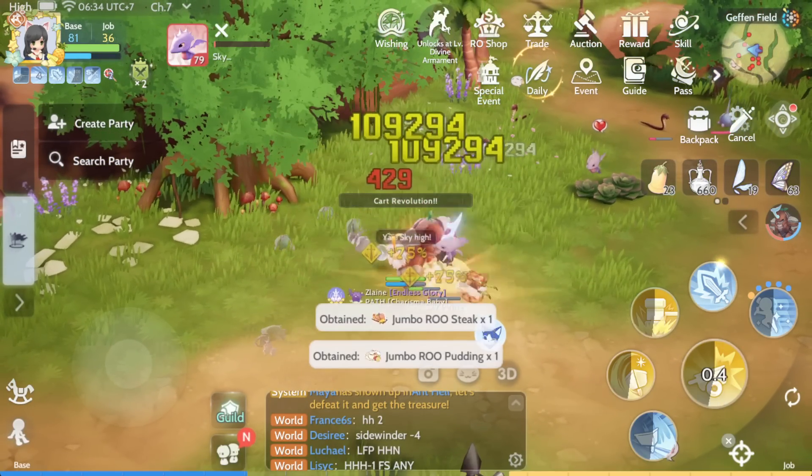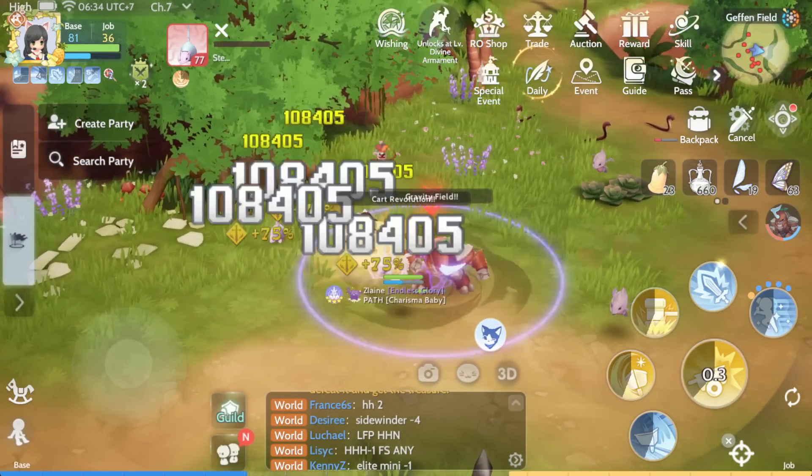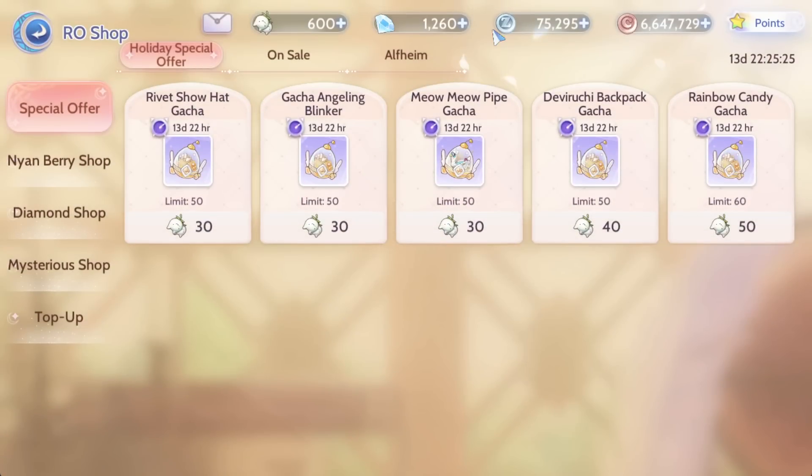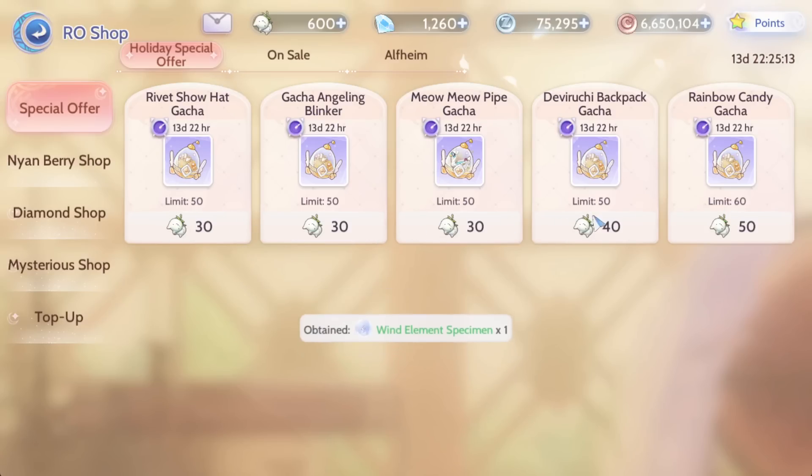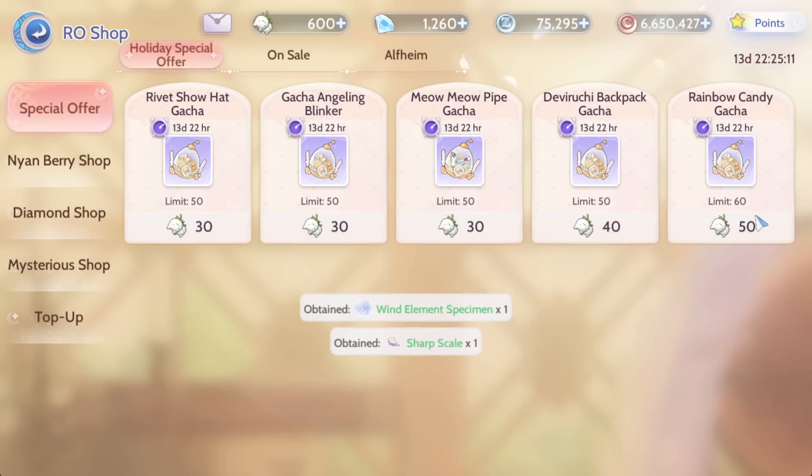Hello all and welcome to Zlaine's channel. In this video I'm going to talk about the RO shop new gacha holiday special offer. In the special offer there are five different gachas — some cost 30 nyans, some cost 40, and one costs 50.